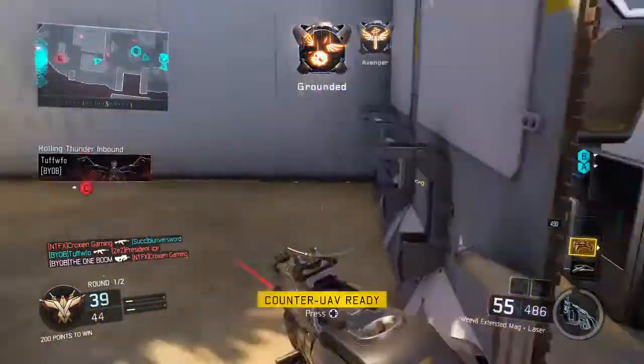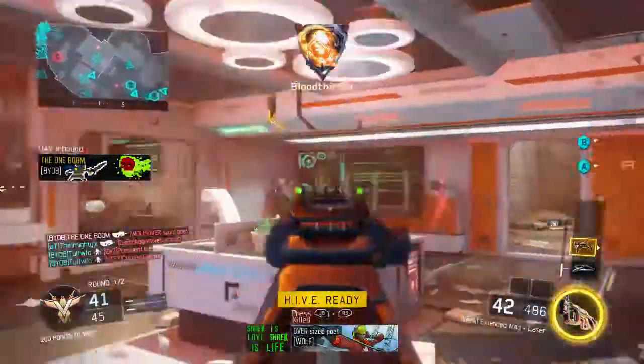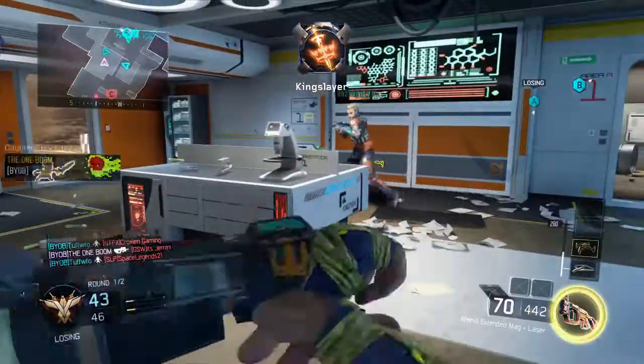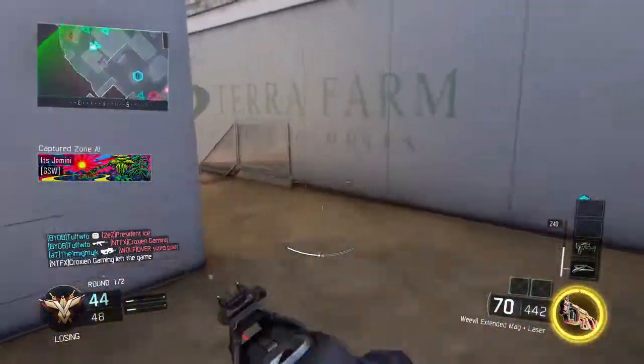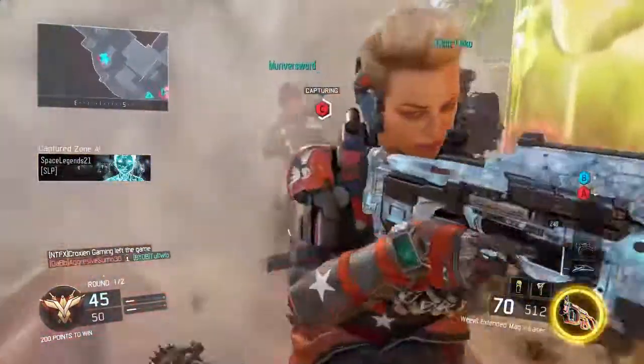So if you guys have this glitch, please tell me — it'd mean a lot that I'm not going crazy here. Because I've gone after people with, let's say, the Gorgon, and I've hit them with the Gorgon. They hit me with a Vesper, and then I hear my Gorgon fire at the Vesper's rate, and it'll kick up, and it's not okay. It makes the gunfight jarring and glitchy. I swear it drops frames. It's not good.